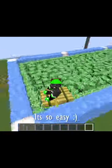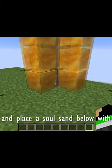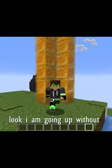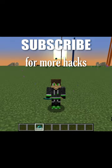It's so easy. And next hack - do you know you can place four honey blocks and place a soul sand below with water, and you can create this cool effect? Look, I'm going up without anything. It's just like magic. Subscribe for more hacks.